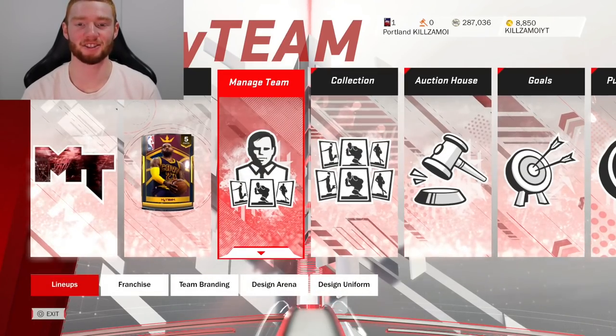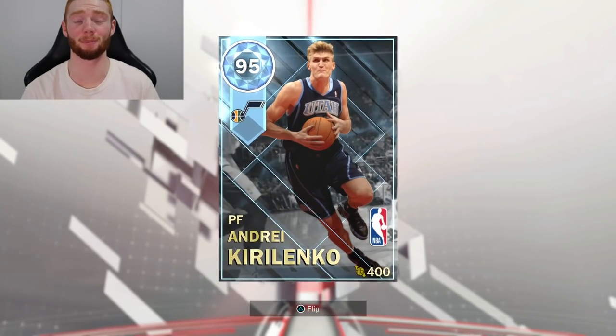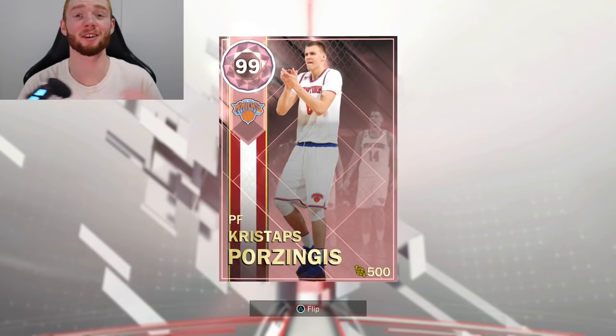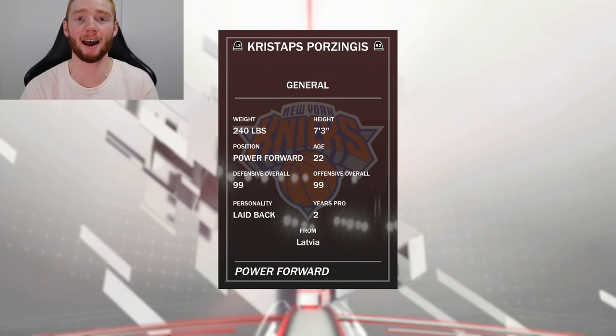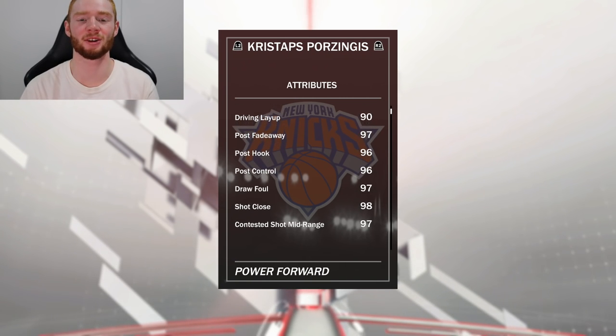You can see my team. The one position that really isn't too good is Power Forward, but we're going to get that replaced with none other than Pink Diamond Kristaps. Look at the card art — it looks extremely nice. 99 overall power forward, 500 cap, he's 7 foot 3, 99 on offense, 99 on defense. Then he has a 98 standing layup and a 90 driving layup, which is huge. Also really good post scoring stats, a 97 draw foul, 98 shot close.